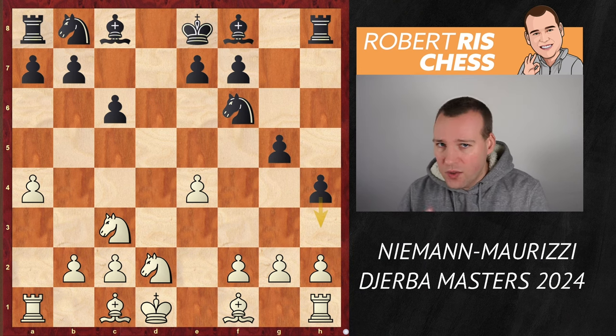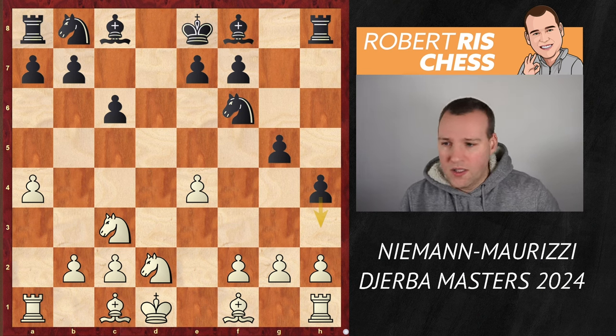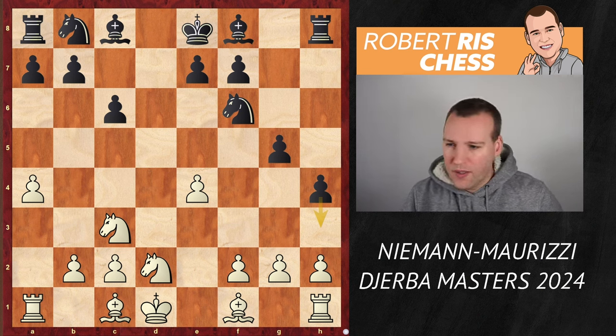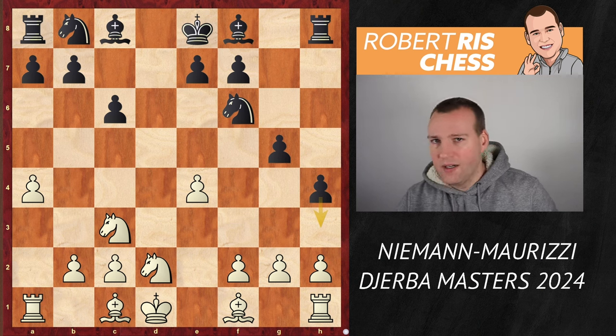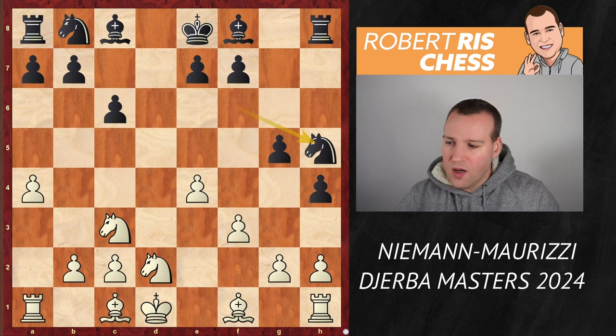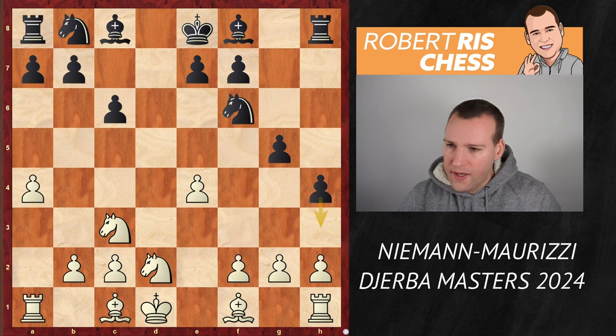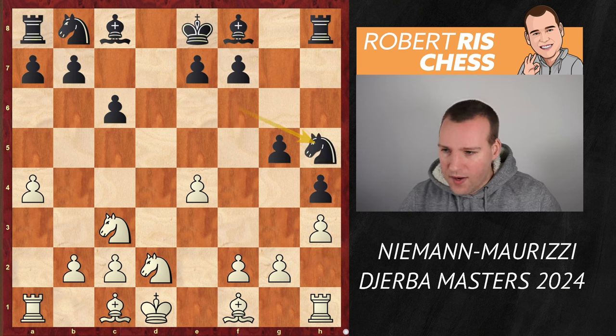Interestingly, this exact position was reached in an earlier game of Hans at the World Blitz Championships. He played against a player from Iran, Daneshfar. Even though it was a blitz game, it's clear that Hans wanted to improve upon that game. In that game he played f3, but then the knight can come to h5 and later to f4, giving Black nice play on the dark squares. So here, Hans deviates and plays the move h3, but knight h5 is played anyway.